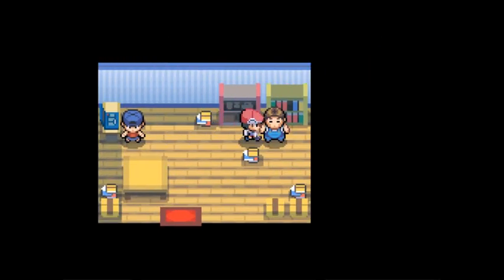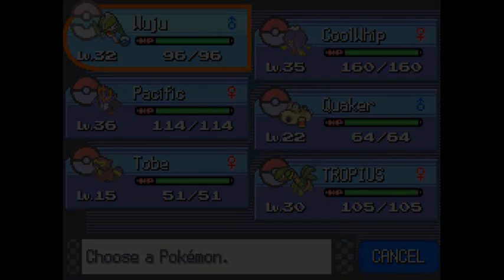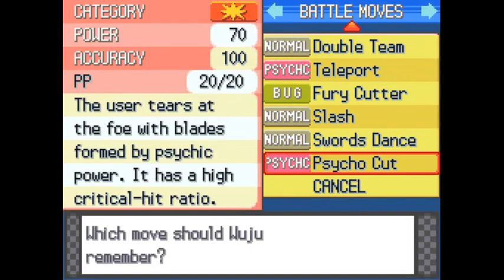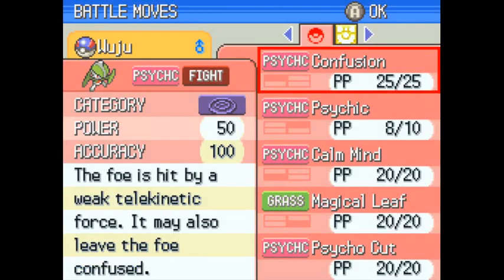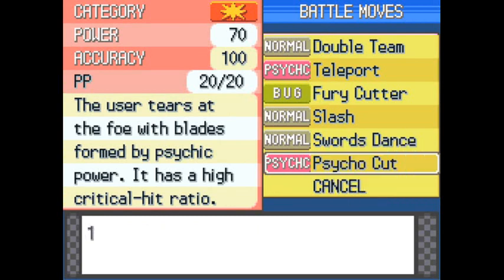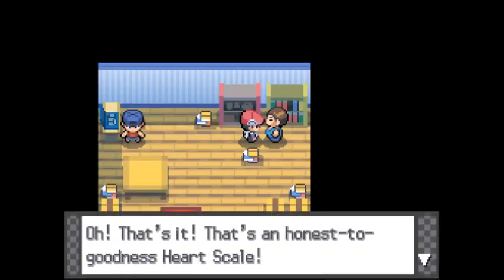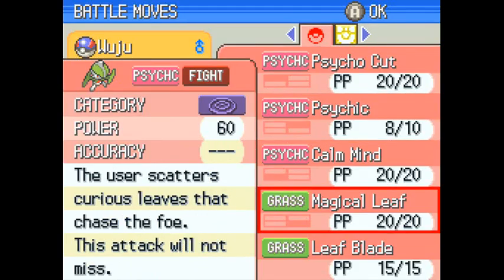To all those people who said I should have evolved Kirlia at level 30 — here it is, here is what I just got: the heart scale. We're going to go into Wuju here. Wuju did learn Psycho Cut at level 31, but look at that — we can just learn it again. Let's delete Confusion and we get Psycho Cut. I actually have two heart scales, so we're going to talk to this guy again. Go to Wuju again and look at that — he can learn Leaf Blade too. Two awesome moves just like that.